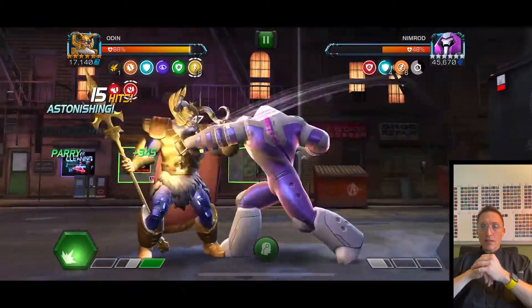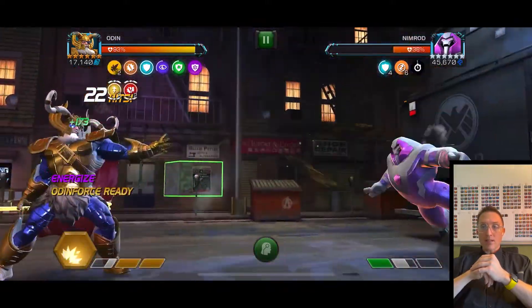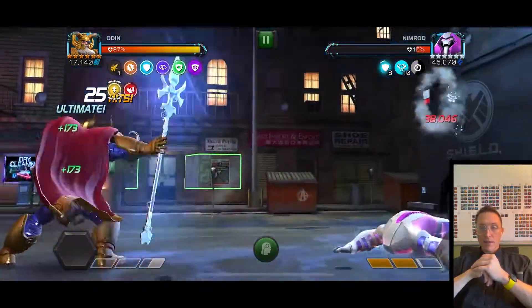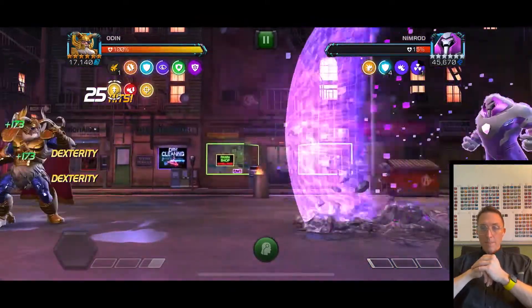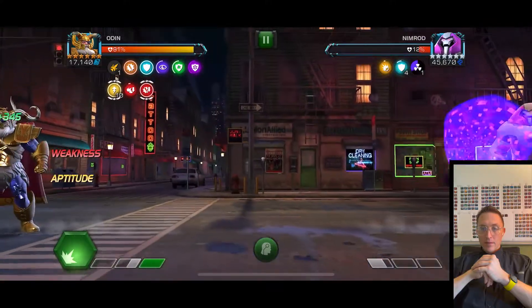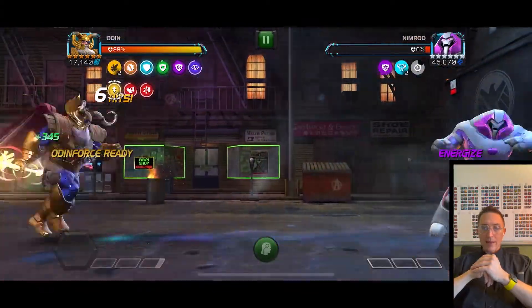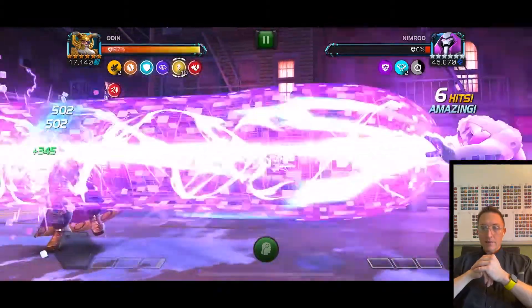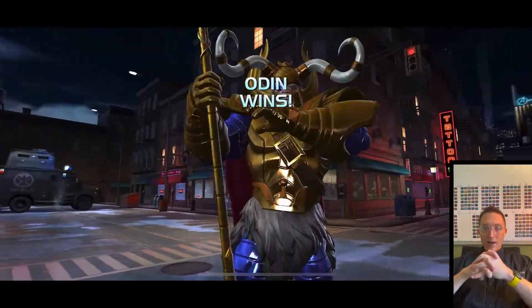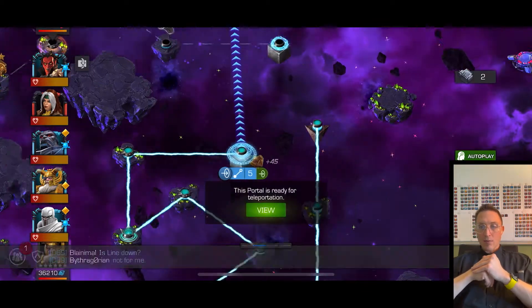He still slays Nimrod here, because Nimrod isn't really subject to armor break anyway — it's minus 100 potency, so armor breaks don't do anything. You can see I just refresh buffs with the level two when the true strike and block proficiency are about to run out. That heavy is wild — single hit, a lot of range, it brings the screen in close when you use it, more reach than you'd think.